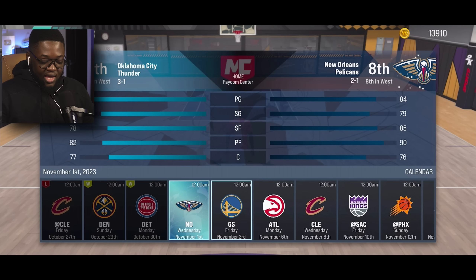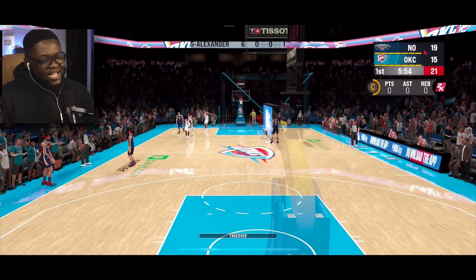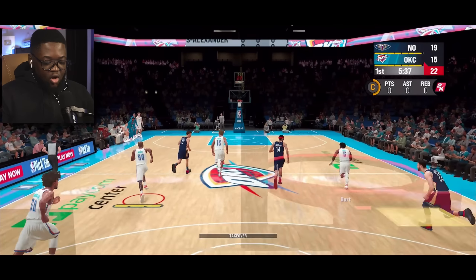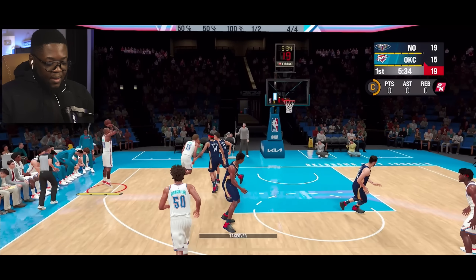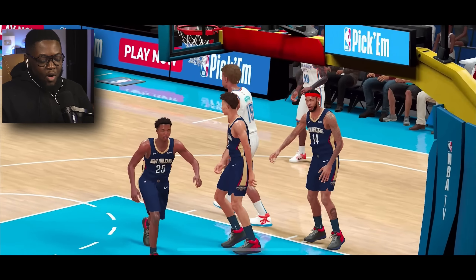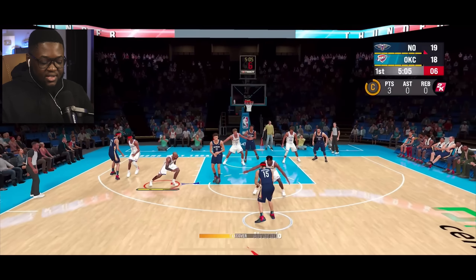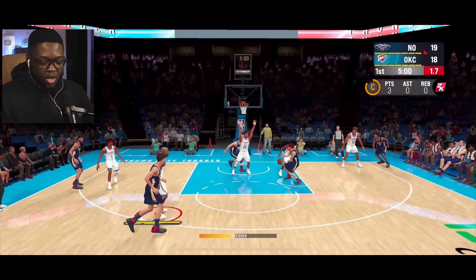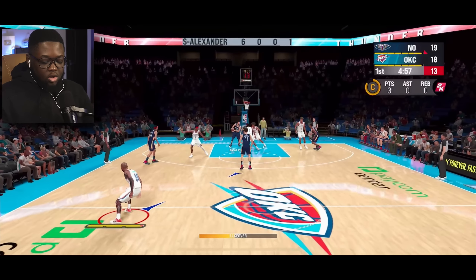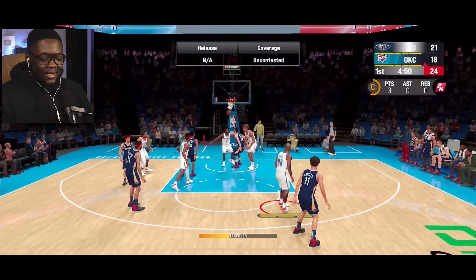We got a tough schedule coming up — Pelicans next, then the Warriors, Atlanta, Cleveland, the Kings, and Phoenix. Apparently there's another game-breaking glitch where you can't even get to the starting lineup in your rookie season. Just when I thought things couldn't get any worse. Should I just simulate the first season? Good defense — yo, we hooping! Let me test out this new jumper in the corner. Not green but it's great!